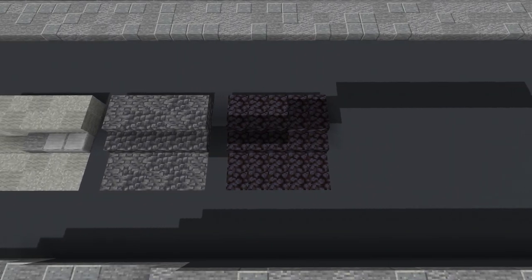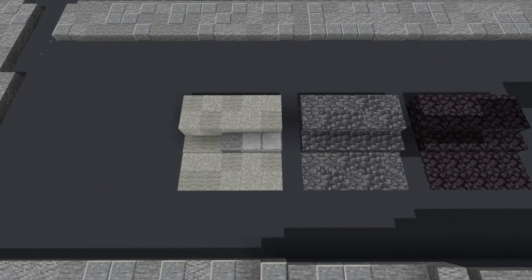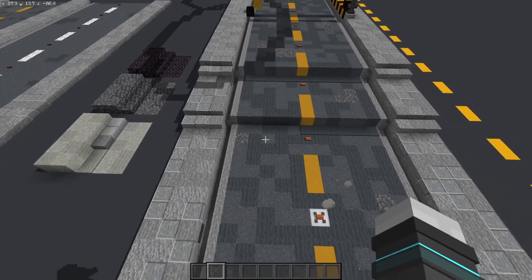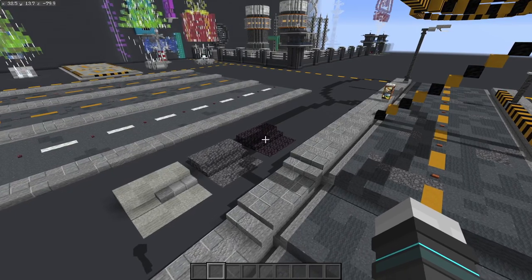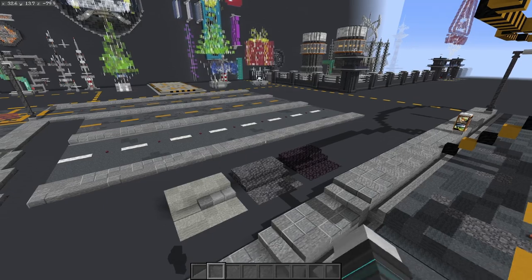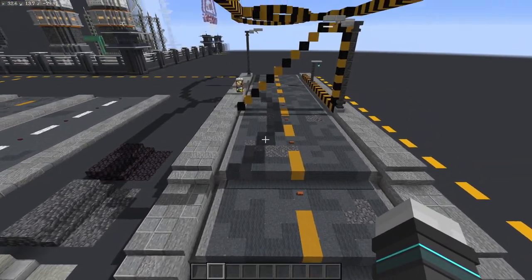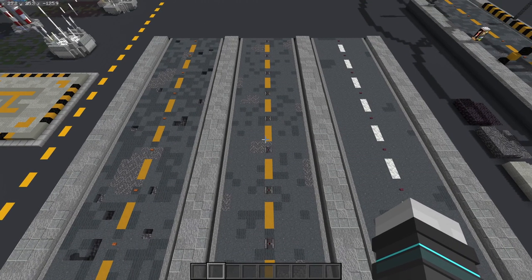Now obviously there are other options for building roads like blackstone, deep slate, and light grey concrete and wool. But honestly none of them give you the proper asphalt look that grey concrete does. So I would stick to the other options for side streets, alleyways, or pavements, and stick with grey concrete for your main roads.